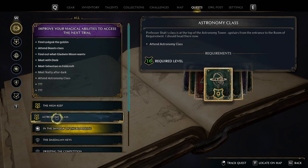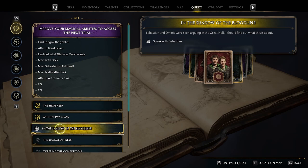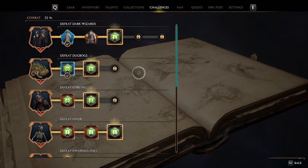Let's check our quests. We got the Hide and Keep, and Astronomy class, which is going to be interesting. But this popped up a minute ago — 'In the Shadow of the Bloodline.' Sebastian and Ominous are arguing, so I definitely want to see what's going on. So first we'll do that, then we'll do some side activities.